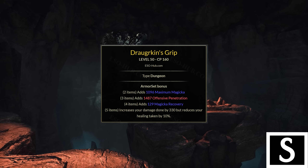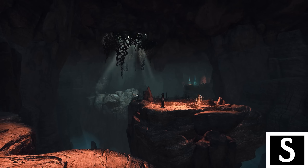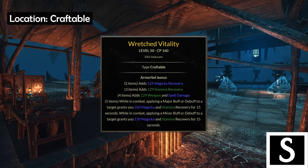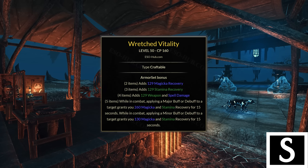Next up is Droggekin's Grip — simply the best damage set out there if your build provides many little instances of damage, for example by using Crushing Shock with a Charged trait for status effect procs, or running many dots like on Dragonknight. DK as well as Sorcerer and some Arcanist builds are the main users, but in general you can use it on any class with enough little instances of damage — I've also used it on a ranged Necromancer build in combination with Relicun. Droggekin does have a 10% healing reduction, but since it's most often front barred that's not much of an issue as your burst heals are on the back bar.